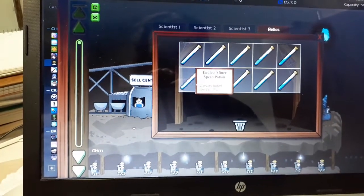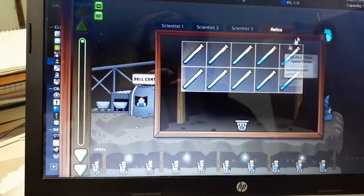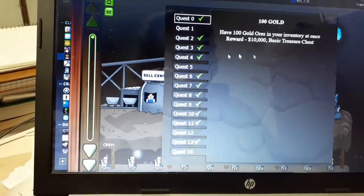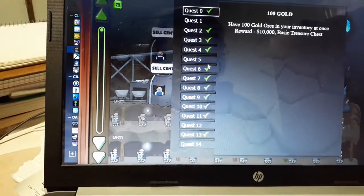I have filled my relic space that's currently available, all with endless miner speed potions — at 5% each: 10, 20, 30, 40, 50. Then this old fella up here gives you your quests.